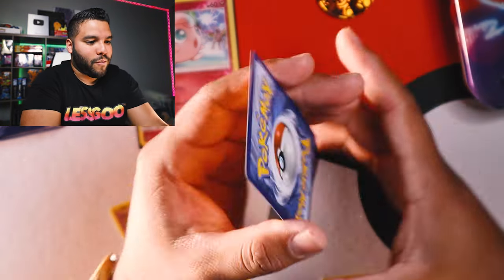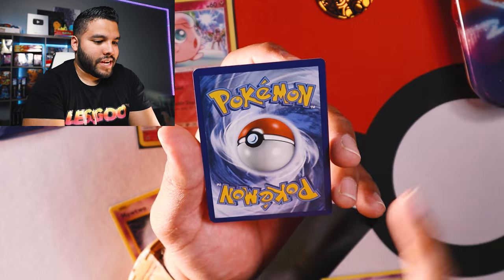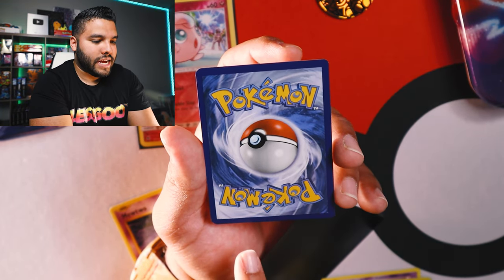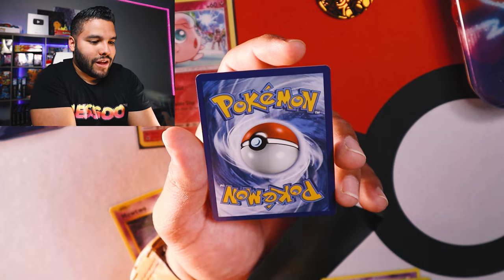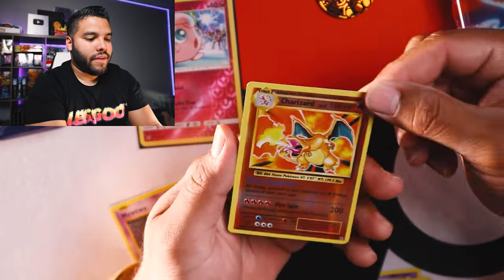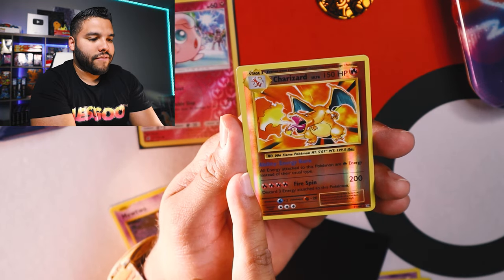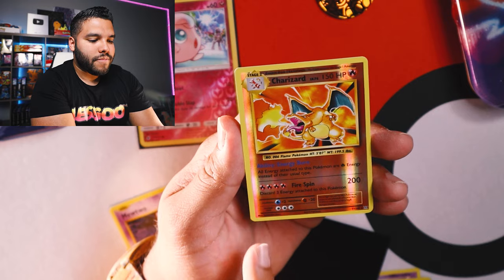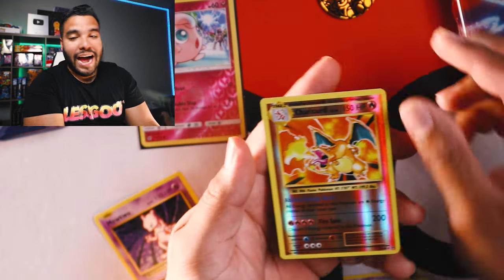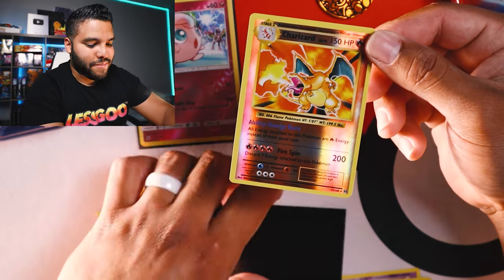Hold on. I got to bring it up. What's the back look like? It's a little hefty on this side — a little bit more on the right-hand side. The centering is a little on the right-hand side, and a little bit heavy on the left-hand side. I don't think this would be a 10 in PSA, but if it was like a 9 or 9.5, this would be the money.